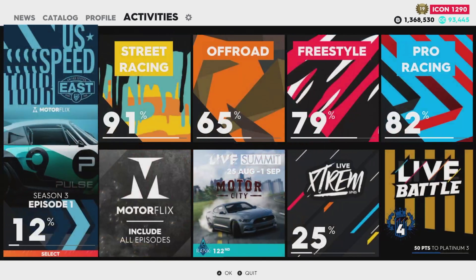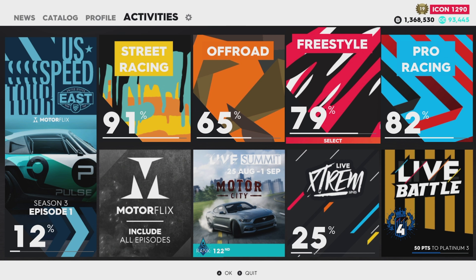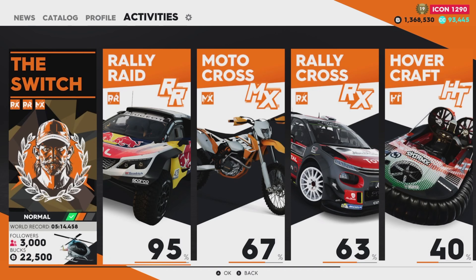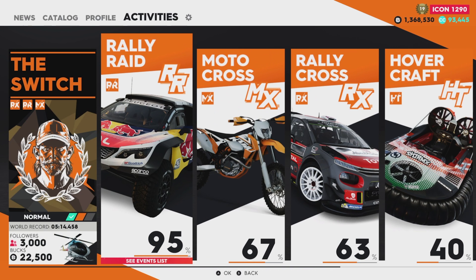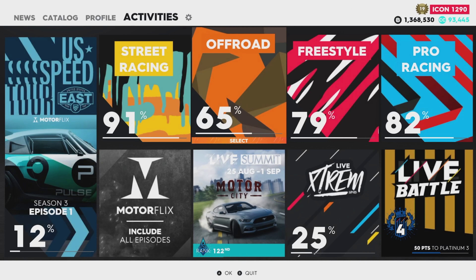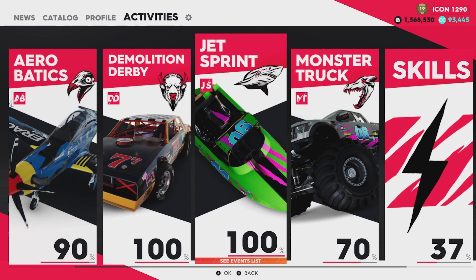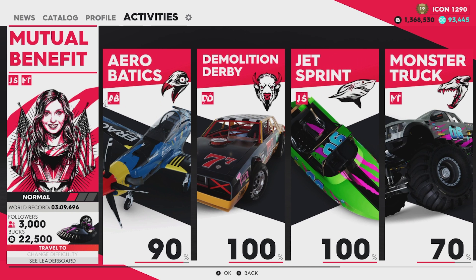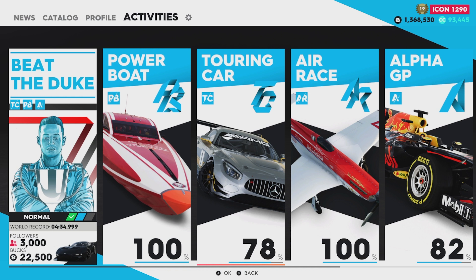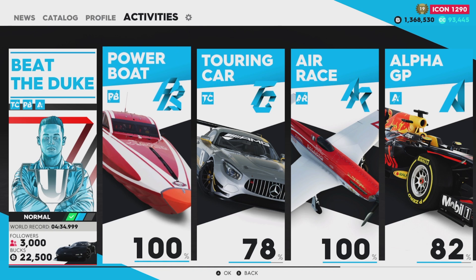Going back to the activity panel, you can see there's street racing, off-road, freestyle, and pro racing — each has four disciplines. Off-road has rally raid, motocross, rallycross, and hovercraft. Freestyle has aerobatics, demolition derby, jet sprint, and monster truck. Pro racing has powerboat, touring car, air race, and alpha GP. Each discipline also has its own specific skills and its own specific boss fight. This is the easiest way to start a race or event. At the bottom you also have access to all of the Motorflix episodes and seasons.